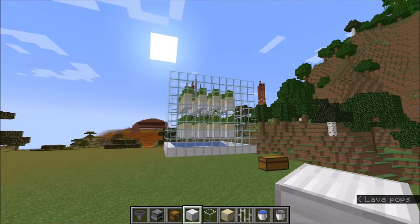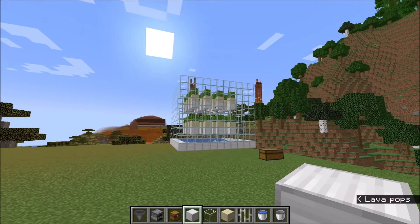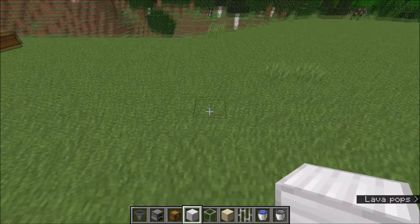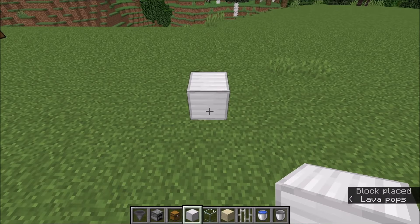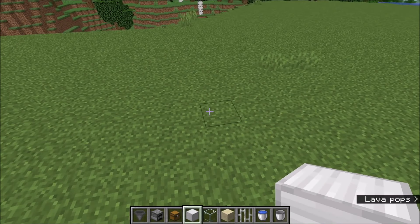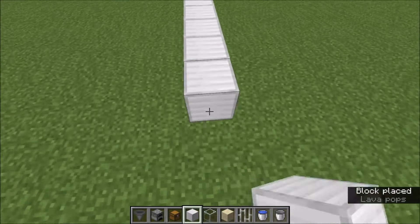The glass blocks I also just use because you can see through them, but you can also use cobblestone for these ones. So the first step is very important: the first row you build has to be an uneven number. So when we build, for example, 9, make sure that you got an uneven number — that's very important for the first step. So: 1, 2, 3, 4, 5, 6, 7, 8, 9.